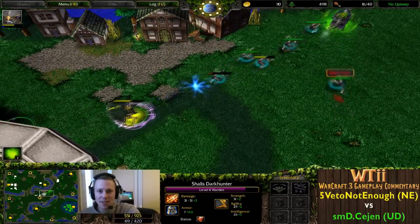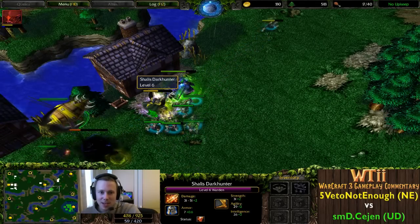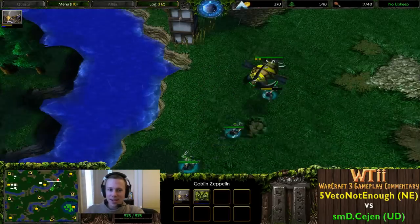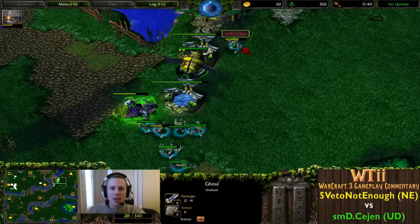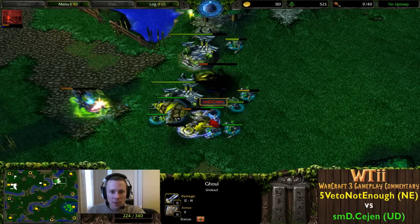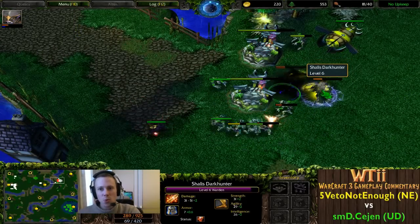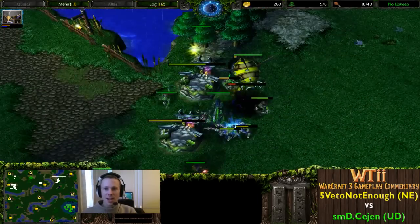In a game like this where she's pretty much the only thing running around with melee hits and so desperate just to get any scrap of health back, that's a game-breaking item. It almost feels like these ghouls are tanks - like a human player just consistently destroying buildings and somewhat ignoring the heroes. He's not ignoring it entirely - he tries to go for the Warden whenever possible - but 5VetoNotEnough is not making it easy. The Death Knight actually has to back off because one more Shadow Strike will kill him.